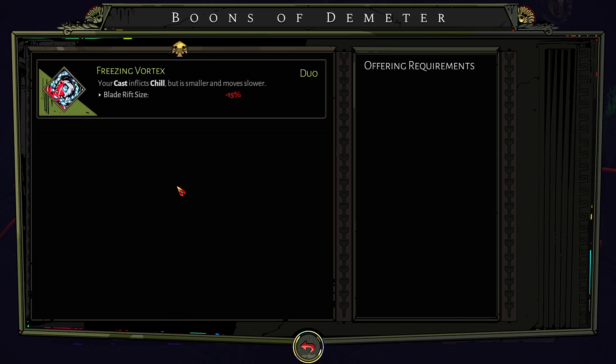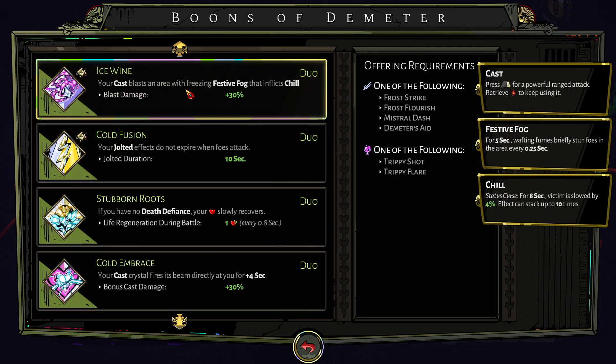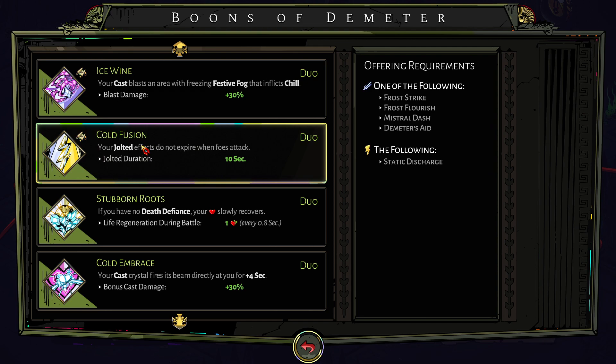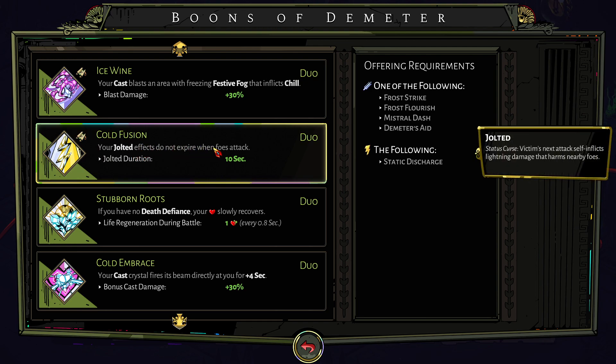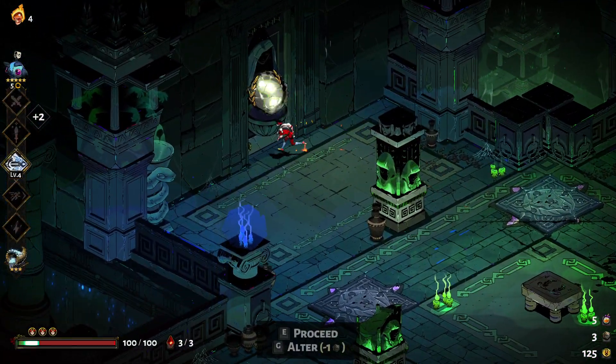What do we have for the others? We have Ice Wine, Cast Blast, and Area with Freezing Frog. So using jolt effects to not expire — instead of being permanent until first attack, it just simply stays on. Unfortunately we don't really have any of the things we need for it, so let's see what our hammer can give us.